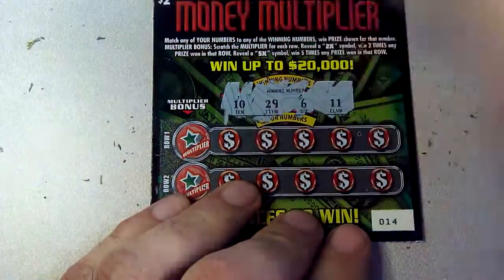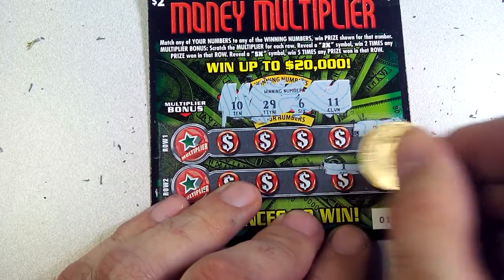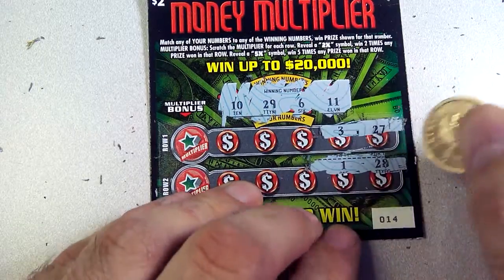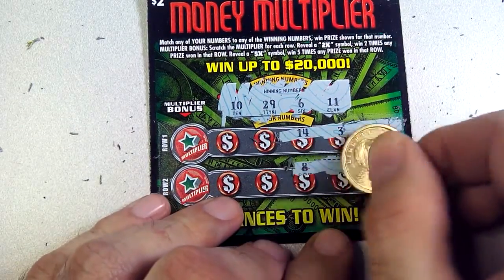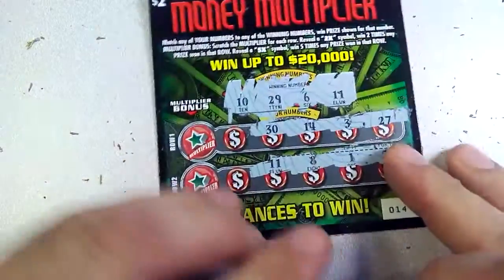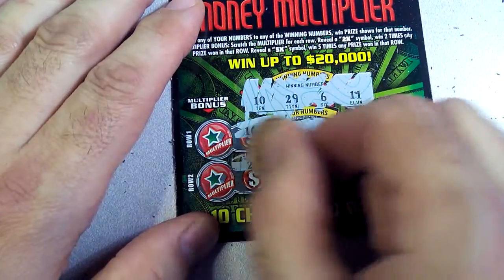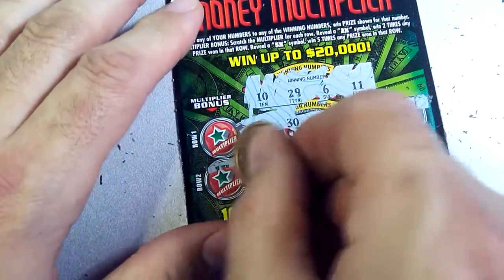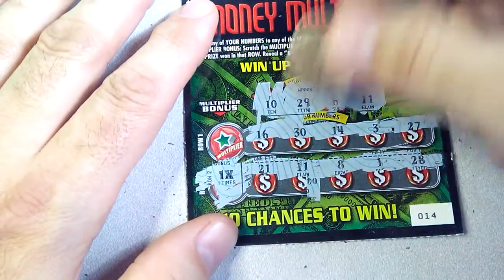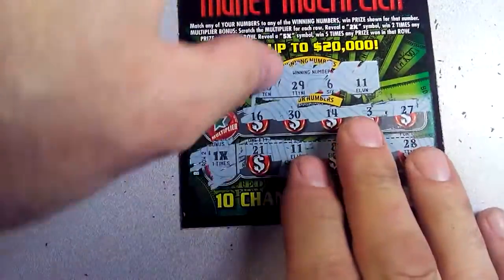11... 27, 28... 1, 3... 14... 8... 30... 11 — yay! Alright, here we go, we're on the board! Finally! 21 — what type of multiplier? We're playing for a one-times. Okay, I'll take it. Got a couple small zeros. Two — alright, on the board! This one goes to the winner pile over there.